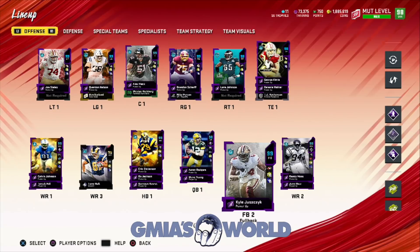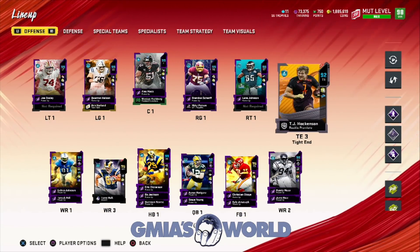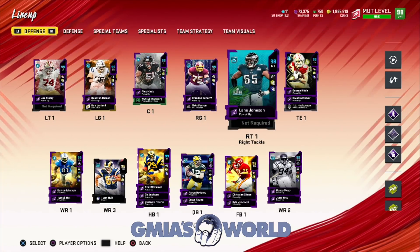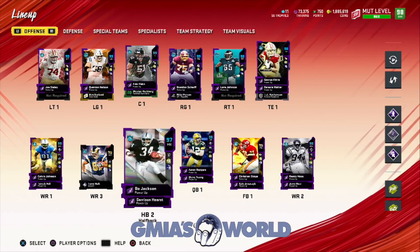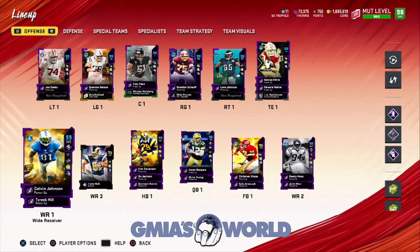Was he a 99 before? Kyle Juszczyk? We got two 99 fullbacks now. That guy's still a 92. These four guys we all know were already 99. This guy I believe was a 97 — now he goes to a 98. Aaron Rodgers still stayed as a 98. These two guys stayed at 97. This guy has go deep on him though. Tyreek Hill stayed at a 96. Now let's start looking at the individual impacts — what made Calvin go from a 98 to a 99? Let's take a look at it.